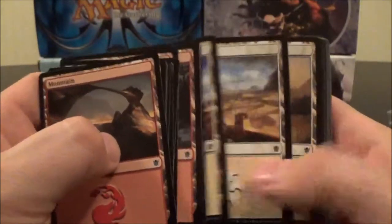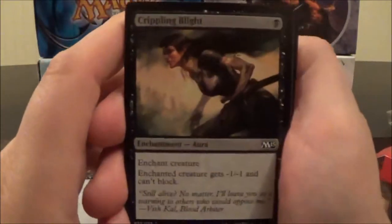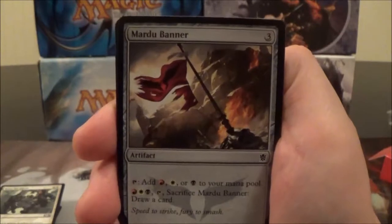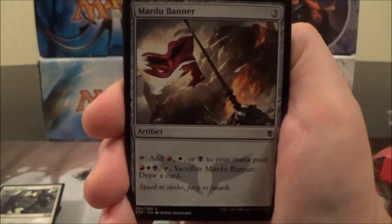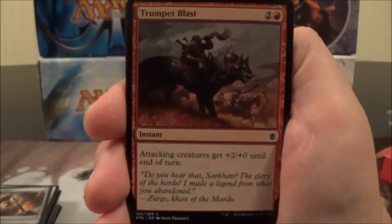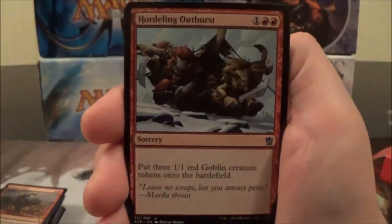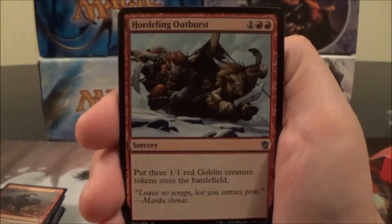You've got basic lands — mountains, plains, and swamps. Here we have Crippling Blight, a Lightning Strike, a Raise the Alarm, and a Mardu Banner — a three-cost artifact. You can tap it for red, white, or black, or you can pay one red, one white, one black, tap it, and sacrifice it to draw a card. Here you have Trumpet Blast, a two-cost red instant — attacking creatures get +2/+0 until end of turn. Here we have Hordeling Outburst, a three-cost red sorcery: put three 1/1 red Goblin creature tokens onto the battlefield.